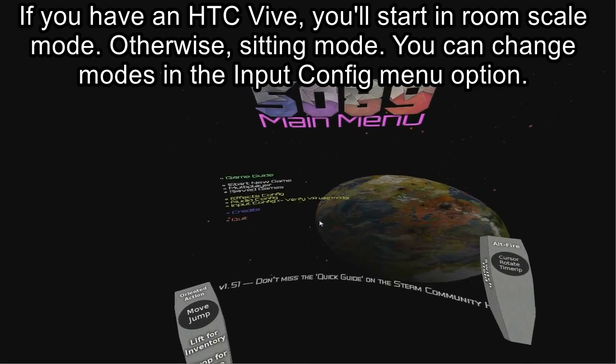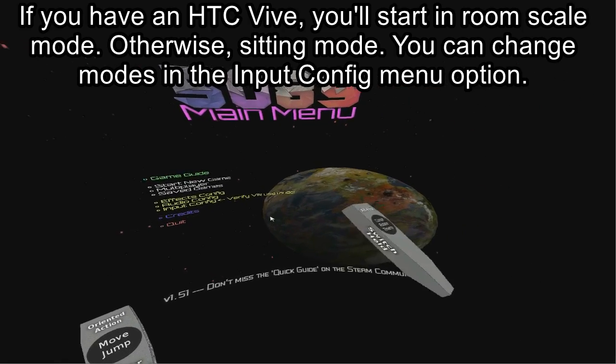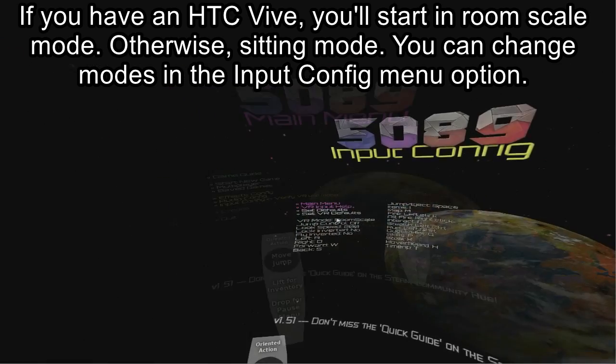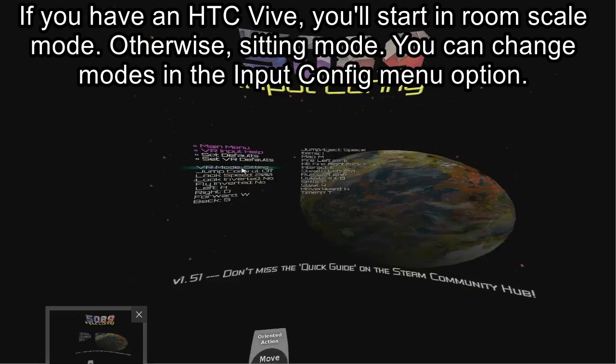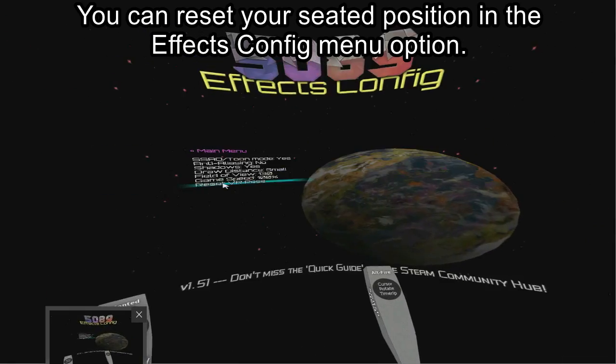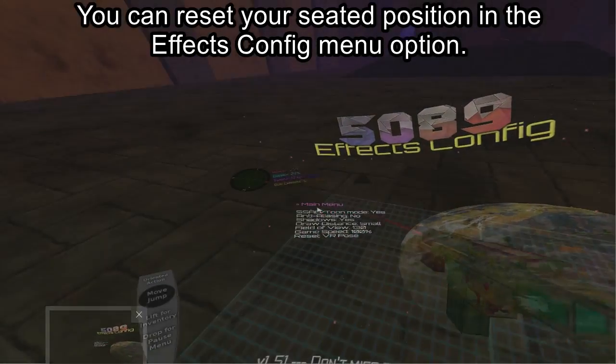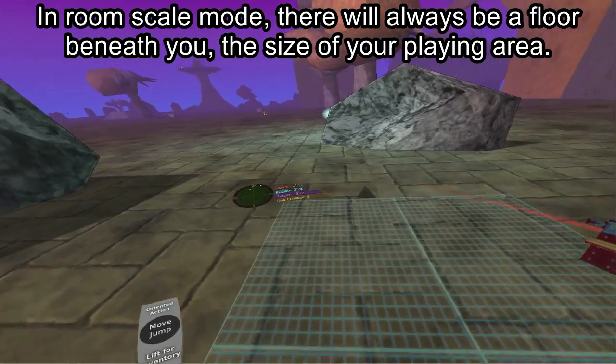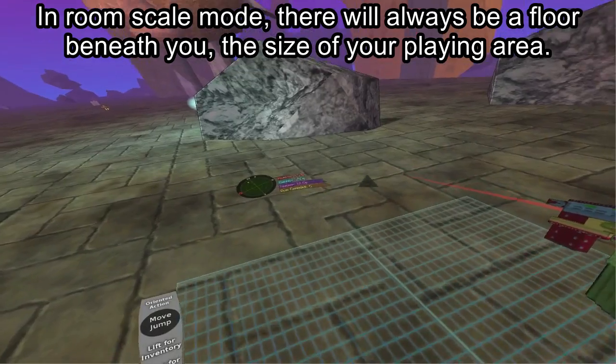If you have an HTC Vive, you'll start in room scale mode, otherwise sitting mode. You can change modes in the input config menu option. You can reset your seated position in the effects config menu option. In room scale mode, there will always be a floor beneath you, the size of your playing area.